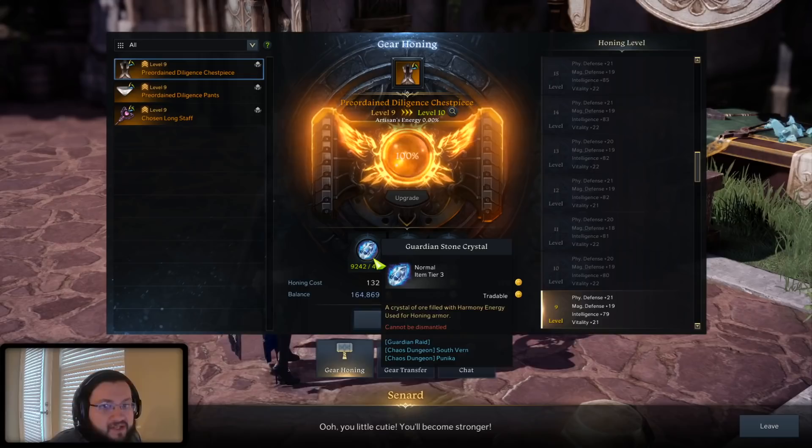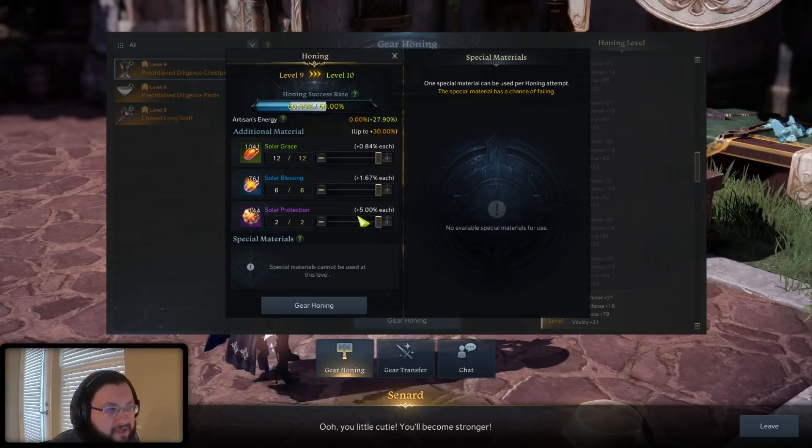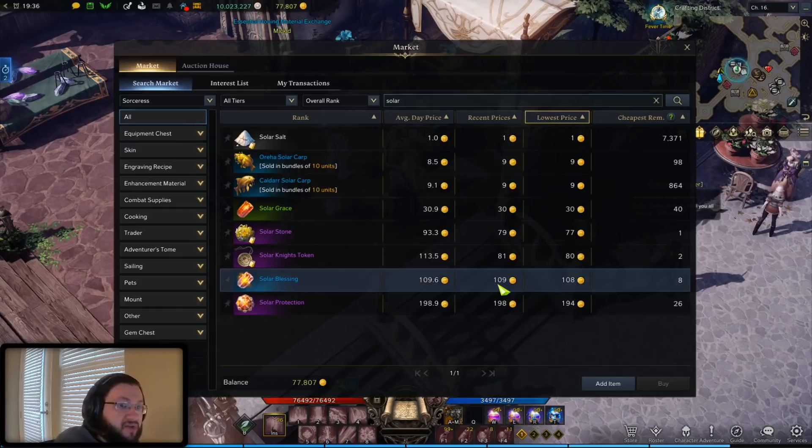Let's talk about the first example: the mid tier 3 armor using great honor leapstones. If we look at the cost breakdown — 12 solar graces, 6 solar blessings, and 2 solar protections — it's important to know that for solar graces and protections you can use market cost, since the Mari shop price isn't much cheaper. But for solar blessings, I highly advise buying them in the Mari shop using blue crystals from the exchange. Instead of about 100 to 110 gold each on the market, they're closer to 60 gold each in the Mari shop.